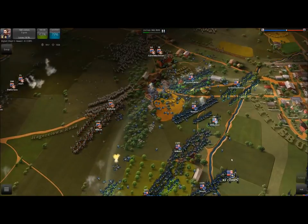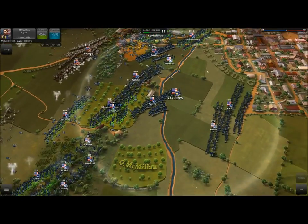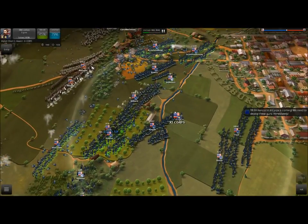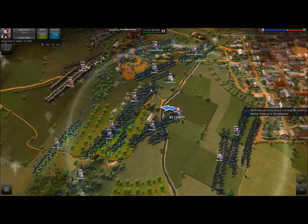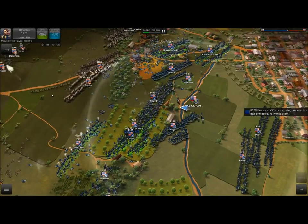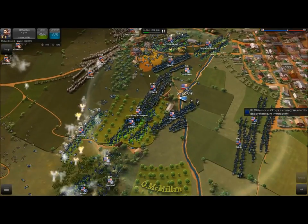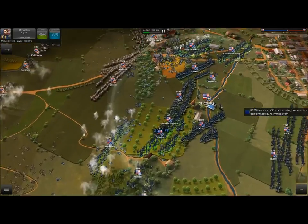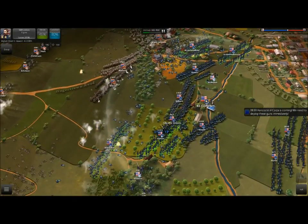Another important thing is having your generals in a good area. Generals have a sphere of influence that gives morale to your men, so you want the general to be behind your troops. In Ultimate General Gettysburg, your general cannot be killed on the field — which is a very good thing. Make sure this sphere of influence touches as many men as possible; in this case it's a great line of defense for McDonald's Farm.